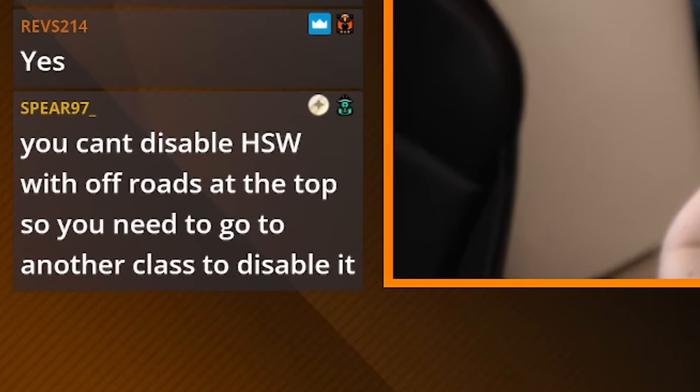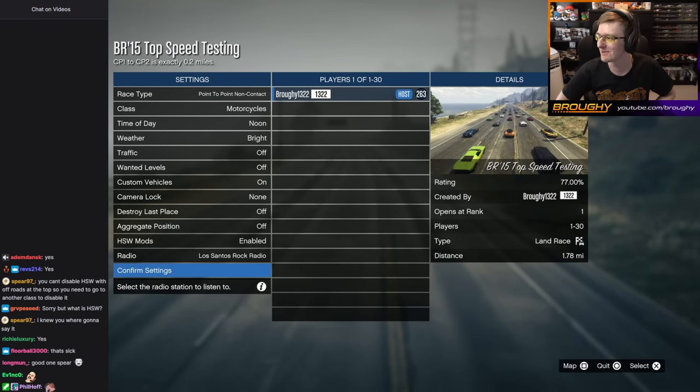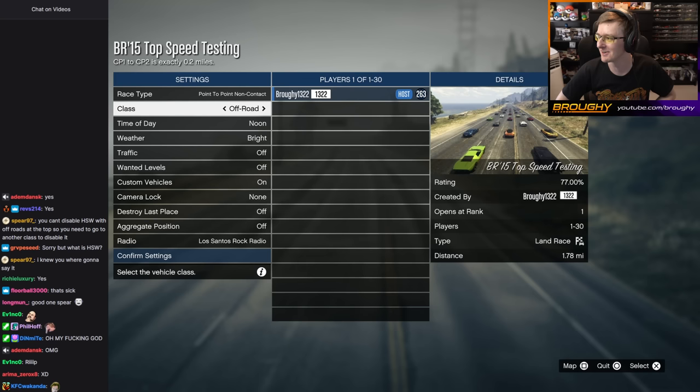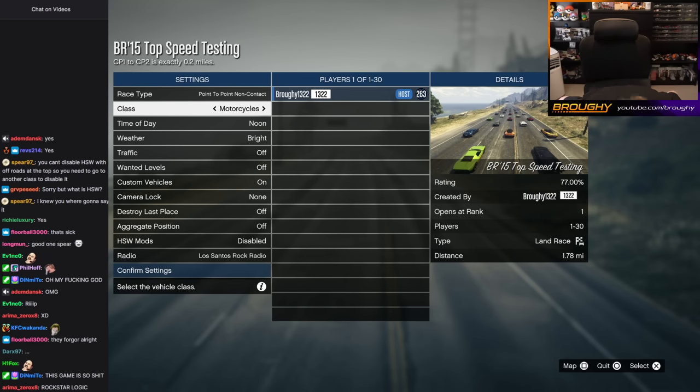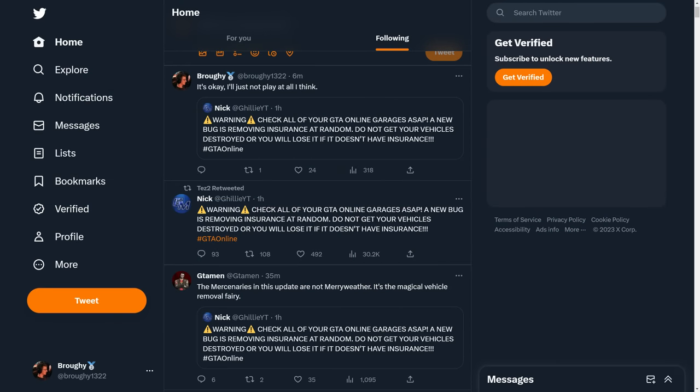For example, there's no HSW option in off-road races. They added the first HSW off-road vehicle with the Monstrosity but forgot to add the option to the race lobby to enable or disable HSW vehicles for off-road races. To get it to work, you have to set enable or disable on another class and then go to off-roads for the race selection. A new bug reported is that if you're hosting a session and start a job playlist, you'll be rewarded with an error screen. And reportedly there's a random bug now causing the insurance on vehicles you own to be removed — so if your vehicle gets destroyed, it might randomly have no insurance and you lose the car forever, with Rockstar support having no record of it.